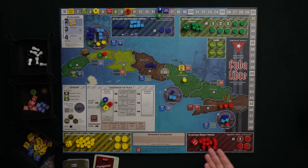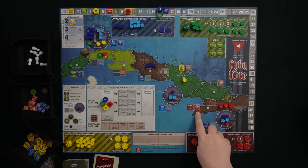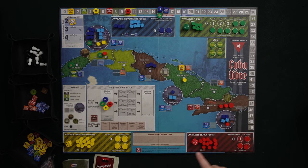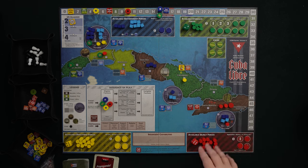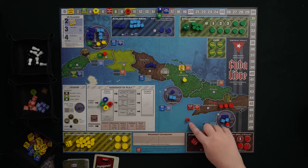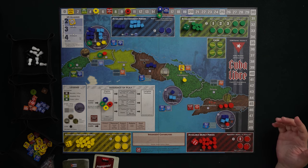Down in the bottom right corner in red we have the 26th of July forces — the opposition to the government, which is why their pieces are red. Just as you have passive and active support, you have passive and active opposition. The 26th of July forces are trying to get their opposition plus bases greater than 15. They're starting at seven, which seems like a long way to go, but they can do surprisingly well no matter how strong the government looks. Like the syndicate, they are guerrillas — blank on one side for underground, a star on top when exposed. They also start with one base out on the map.